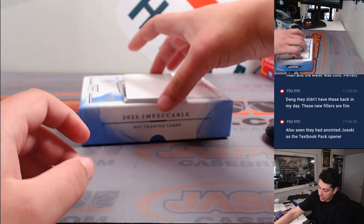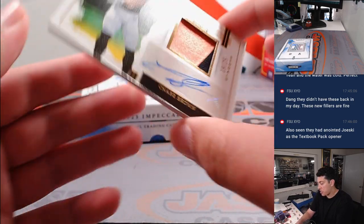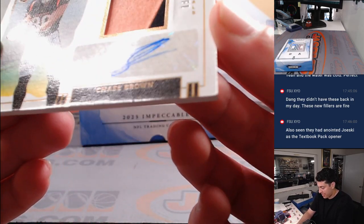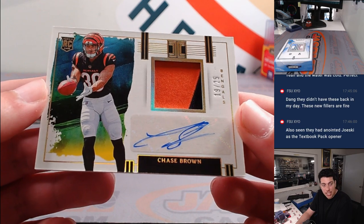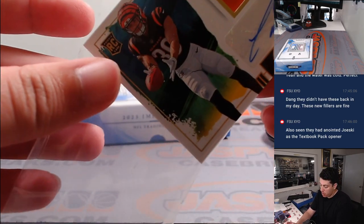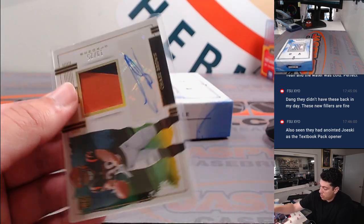And the last card here is a Chase Brown, 19 out of 25 RPA. Corner Nick there — Cincinnati, that is going to Raymond. 19 out of 25 on the Chase Brown RPA, should be a 130.